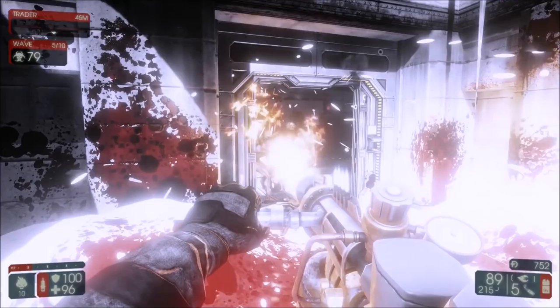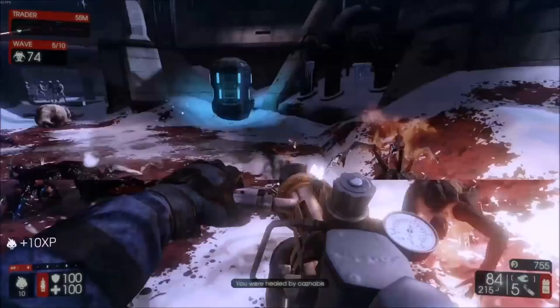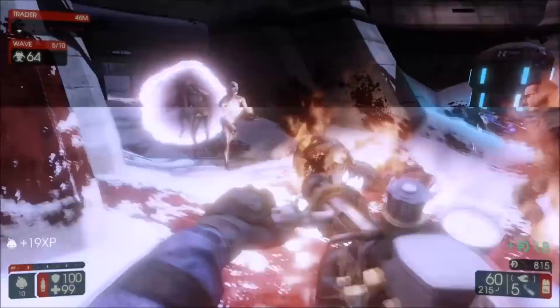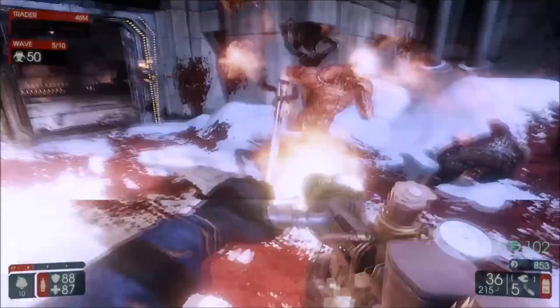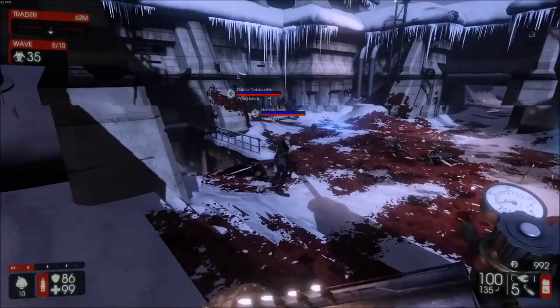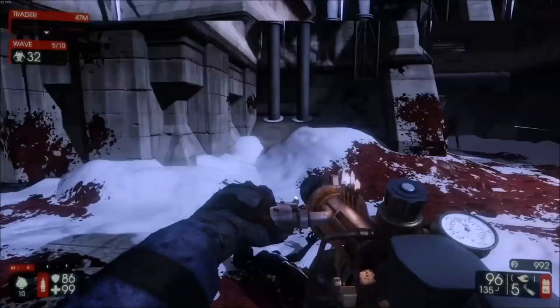Pretty much what you want to do is set fire to everything and then run away. Sometimes the Gorefasts are going to chase you down, and that's going to be one of your main issues early on. I'd say utilise your melee attack - V by default on the keyboard. If you set fire to stuff and something's still coming through the fire, just hit V and you'll smack them out of the way, stopping them from hitting you. Burst fire with the Flamethrower and the Caulk and Burn especially - and even with the Microwave Gun, you want to be using burst fire, which I'll speak about in a moment.